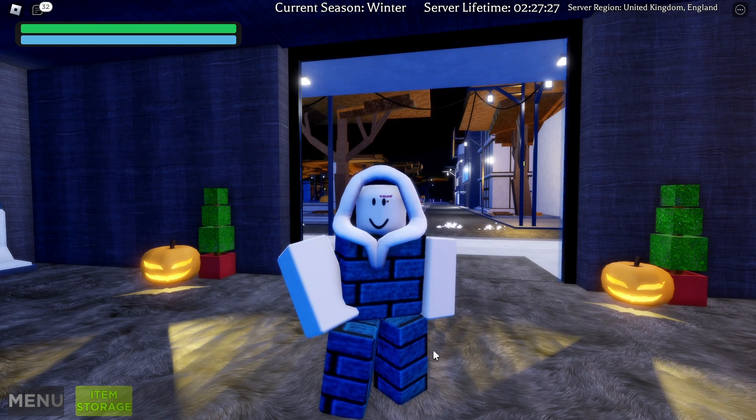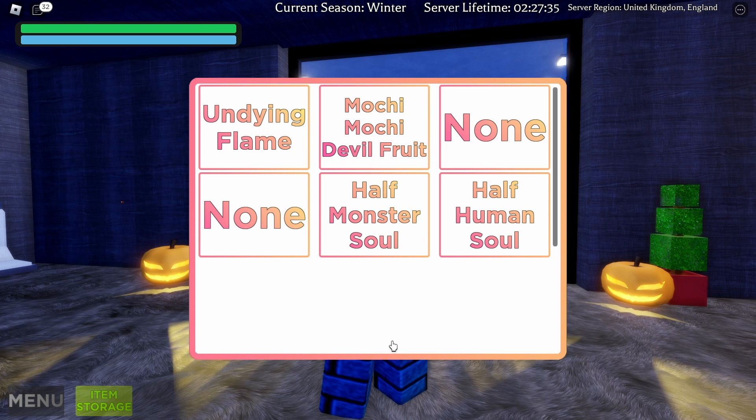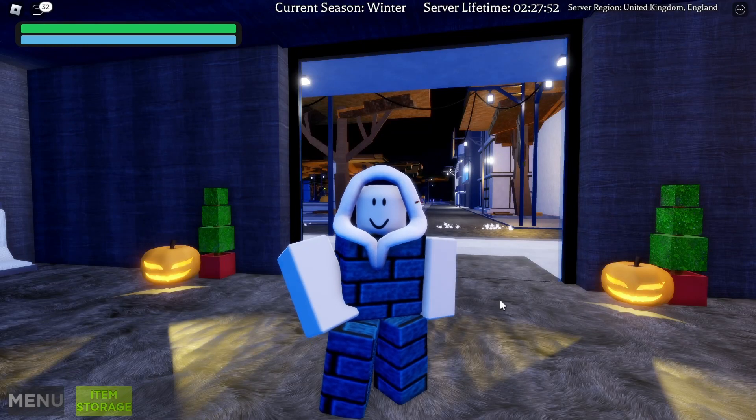Now, what is the use of the Half Monster Soul? You use it to combine with the Half Human Soul. You need both a Half Human Soul and a Half Monster Soul, then combine them to turn it into a Human and Monster Soul. The next item you get from combining these is the Cross.